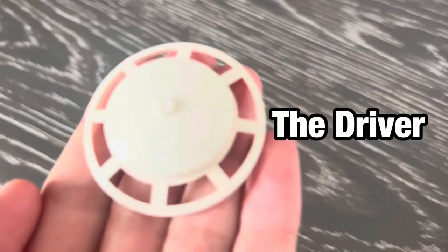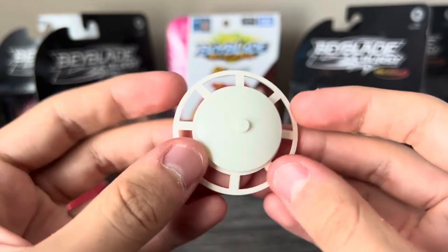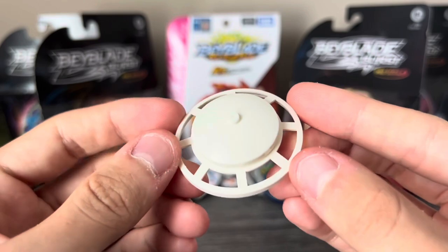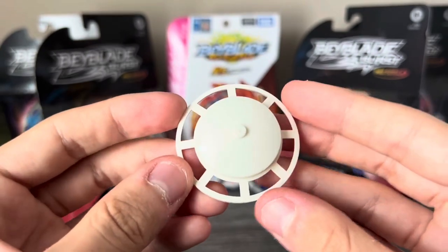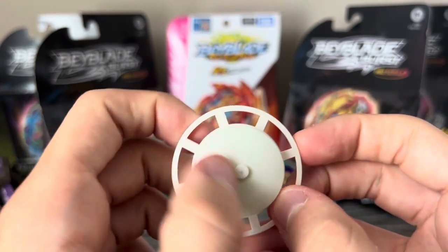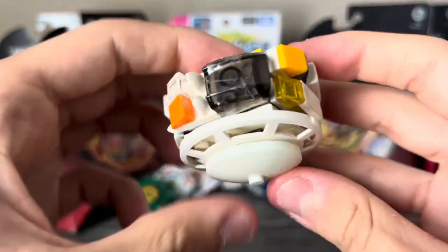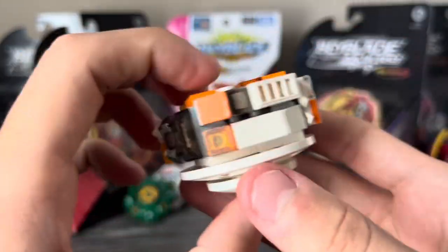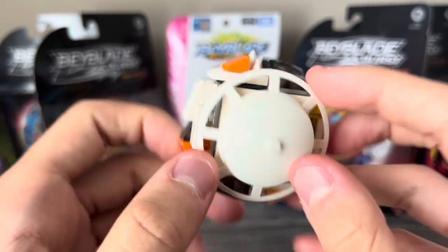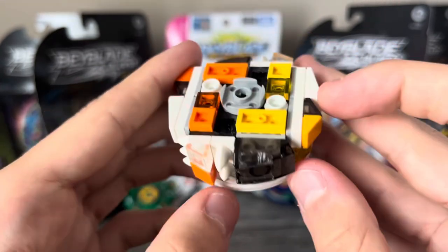Let's move on to the driver. This is Fusion X, which stands for Fusion Extreme. It has the same tip as the Fusion driver that released on Cliff Gaia. This driver is very large — it has such a wide surface area with the main tip right there, and this rounded part can hit the stadium and do some very funny movements. Putting this whole thing together, we have a super round, chunky Beyblade that should have some good defense or stamina, while also being decently aggressive thanks to the Fusion X tip.